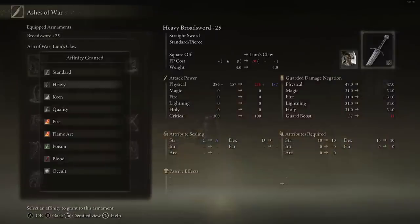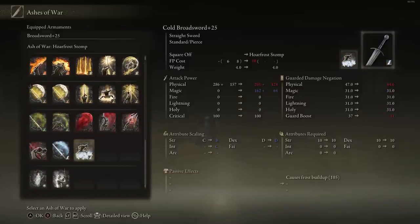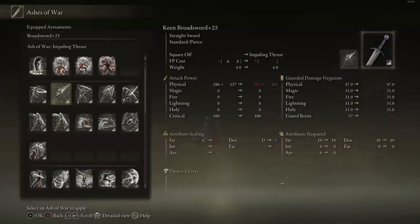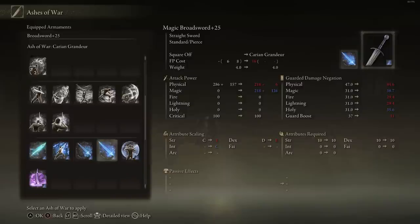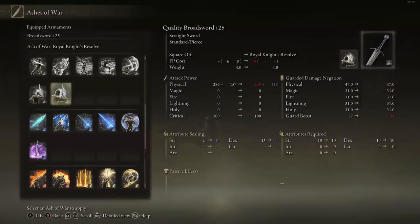Going over the infusions: you're getting an A in Heavy, a B in Dexterity, double Bs in Quality, a C for Flame Art and Sacred, a C for Magic, and a B and a C for Cold. As to what build is best paired with this weapon — honestly anything. Spoilers, but the Broad Sword is the best weapon to pair with any infusion. It's the best straight sword, full stop, when it comes to weapons that can be infused.